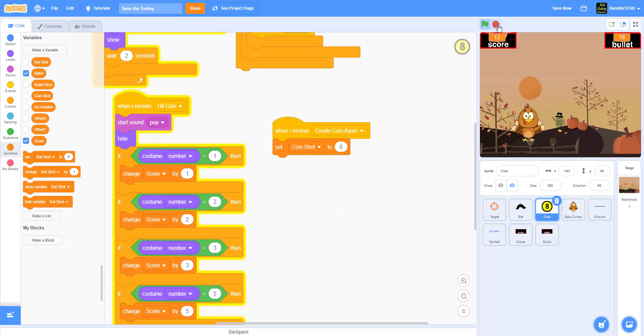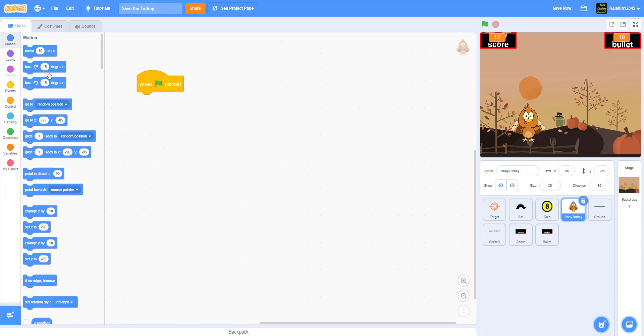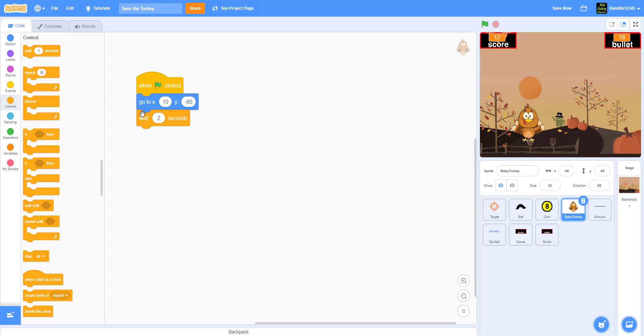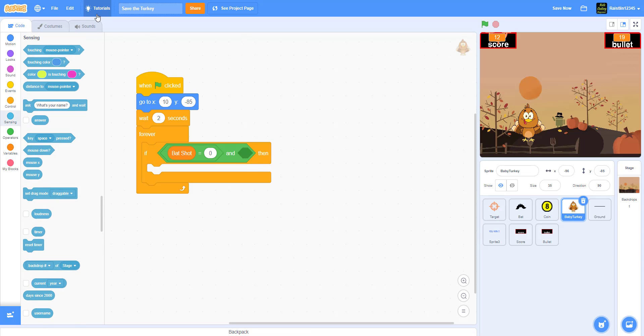Now let's work on the baby turkey sprite. When the green flag is clicked, we go to position 10, negative 85 and wait two seconds before starting. This wait prevents the bat from dealing damage if it was already dead when the turkey spawns. Then in a forever loop, if bat shot equals zero and the turkey is touching the bat, meaning the bat is still alive, we proceed.